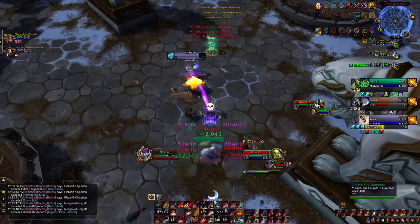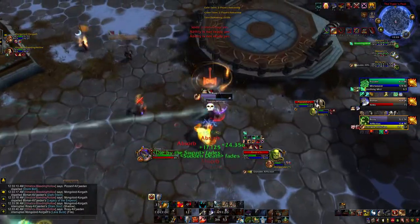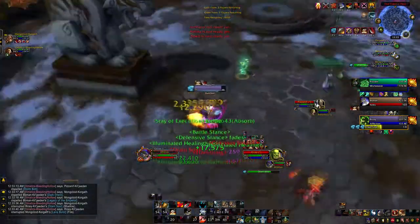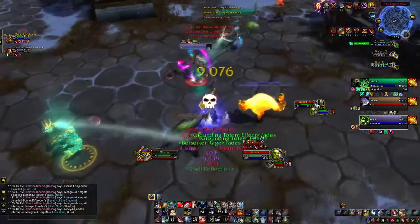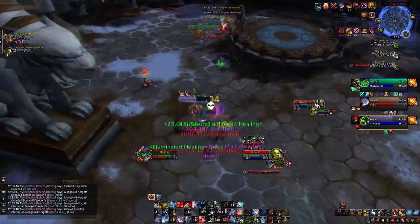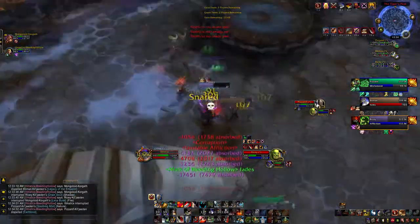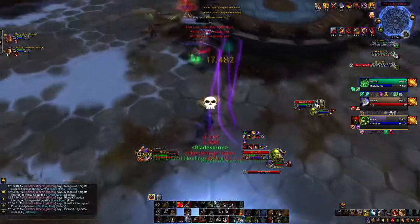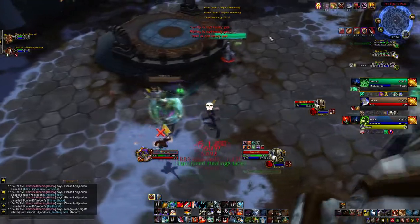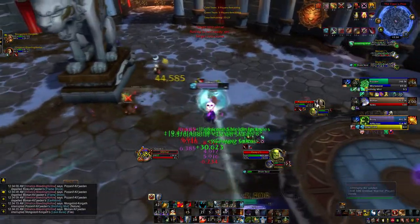I end up getting some gnarly cooldowns popped on me — Saved by the Light procs, putting me in a very vulnerable position. Luckily we've got Execute and lots of buffs rolling. Looking back, I probably should have spent more time in Defensive Stance, but sometimes I just want to do damage. If we were higher rated I'd play smarter, but sometimes it's fun to go ham. We're popping tons of cooldowns out of these guys, and I swap to the Monk while the warlock is in the Cocoon.